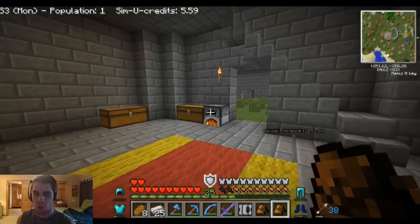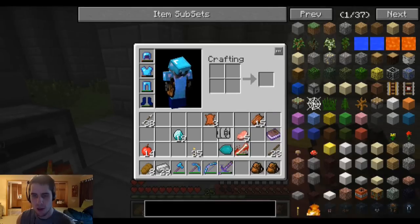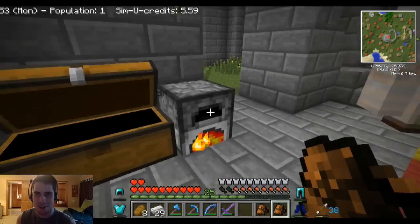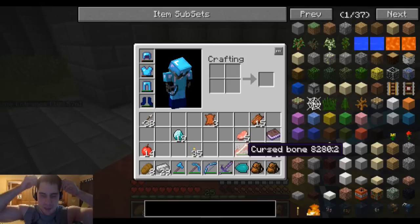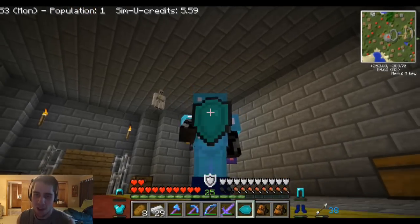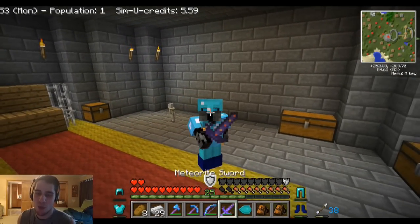Now I just need a little bit more iron and we can make an anvil, I think like two more pieces. Let me take a look at the iron shield and put it away. I am so organized. Got a bunch of music discs. These headphones are so uncomfortable — I can't stand them. They don't fit me. They were like $9.99 at Walmart. I want to defend with the diamond shield. It looks like I'm just holding the edge of it with my thumb.